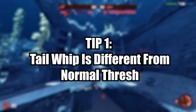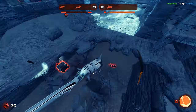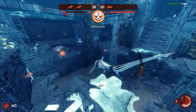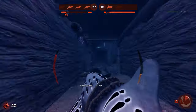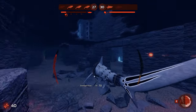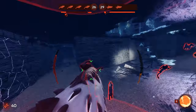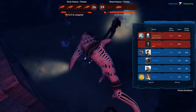Number one: your tail whip is not like a Thresher's tail whip. For a Thresher's tail whip you deal damage to the divers and sometimes structures around you if you've gotten your evolution points high enough. However for Big Eye your tail whip actually knocks divers back — literally like a shark version of Fus Ro Dah — and the damage they take is dependent on the speed at which they hit objects or walls behind them.